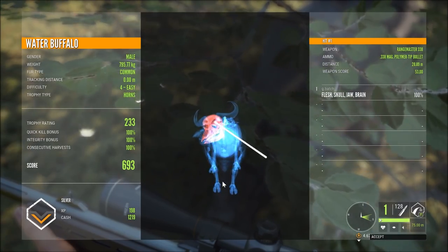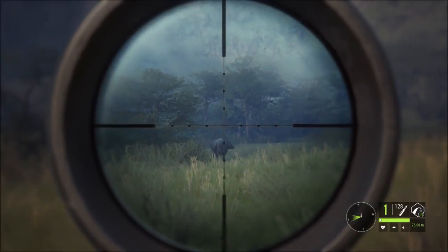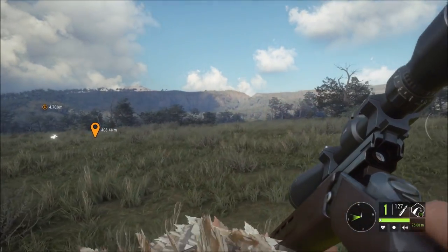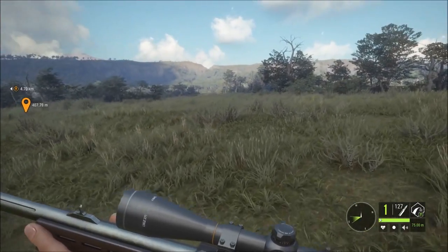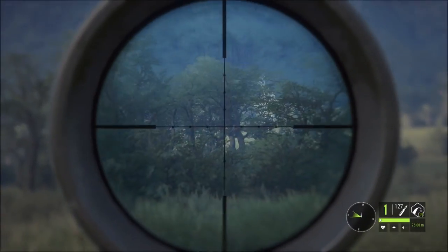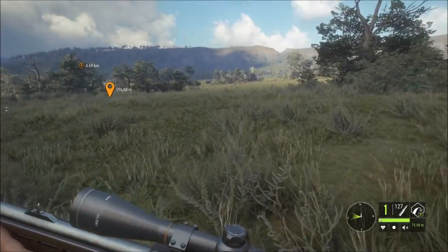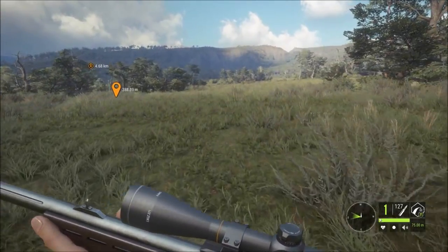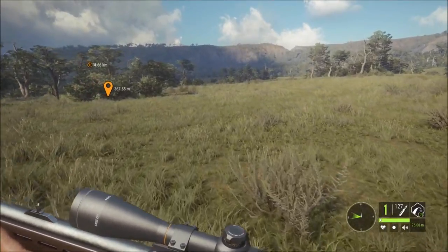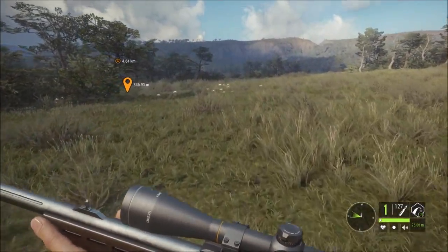Let's pick up our mate here. Should be a brain shot. Male silver, 1219. It was flesh, skull, jaw, brain — this gun is just ripping right through it. Look at that. I couldn't even get a decent view of it but we did end up straight into the brain. That is a nice shot. Trophy running at 233. I'm loving it around here. I've got another one out here in the paddock — I'm going for the spine shot.